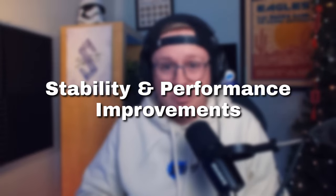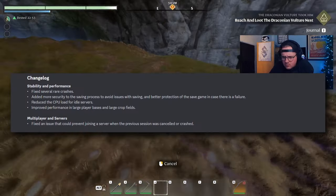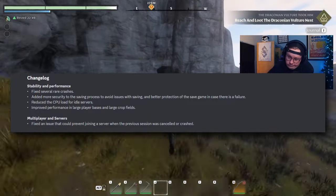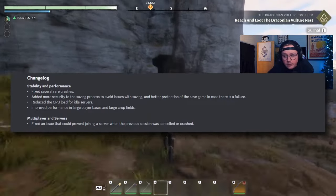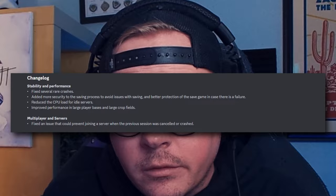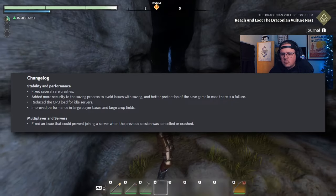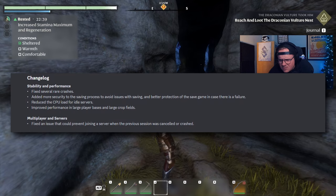First up, on the topic of stability and performance improvements, the team has been working tirelessly to fix rare crashes. They've been shoring up the saving process to minimize player losses, as well as lightening the CPU load for idle servers. Additionally, you can now expect better performance in larger player bases, as well as around large crop fields.